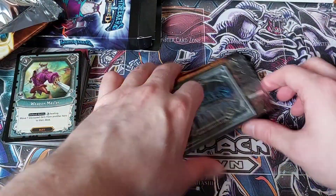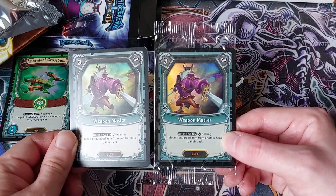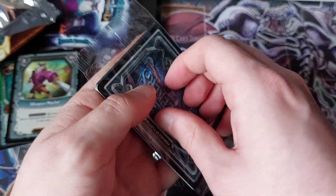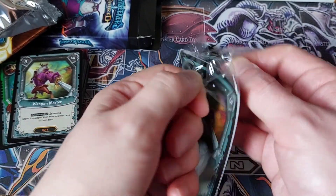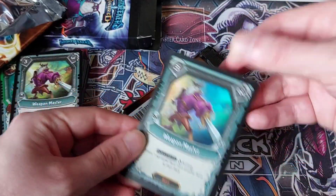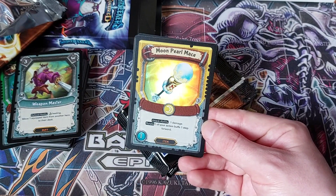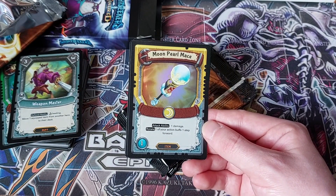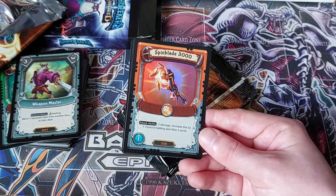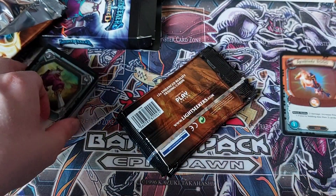We've got three packs and the promos on the top. The promo on the top is Weapon Master again, but it's holo this time — I feel like we got cheated the first time now. We've got more Weapon Master again. We've got Moon Pearl Mace — that's really nice looking. Attack ability of one damage, rotate one of your action buffs one step forward. And Spin Blade 3000: two damage, increase this by one if you're holding less than three cards.